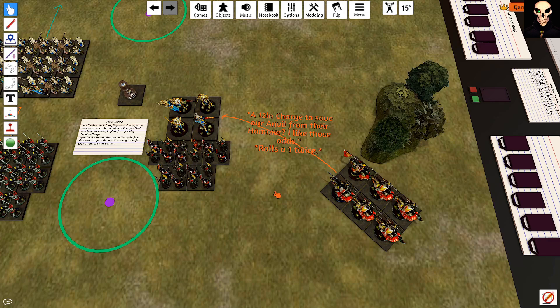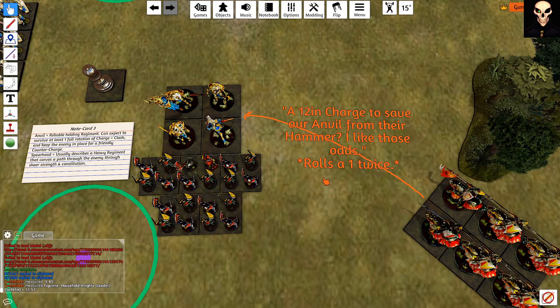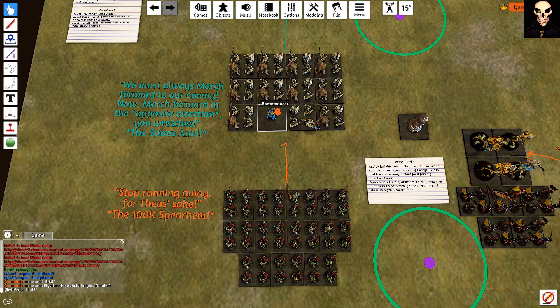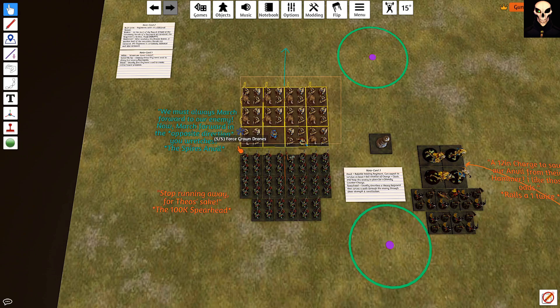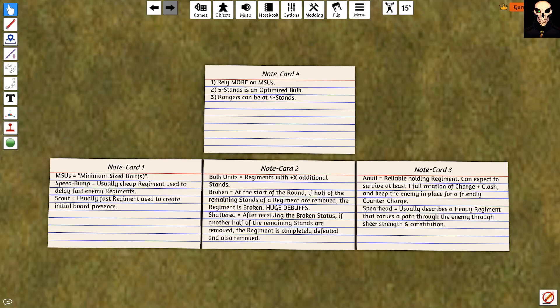But they are powerful when used right. Bulked light, and especially medium, regiments become a more determined staying force called an anvil. Good anvils can be relied on to hold so that the friendly flanking force or ranged artillery can focus down and defeat the enemy regiment. A bulked heavy is sometimes called a spearhead. Spearheads are meant to have the strength and constitution to challenge any and all regiments, covering a path through where the enemy is most concentrated, or towards key objectives like the objective zone or the enemy warlord.